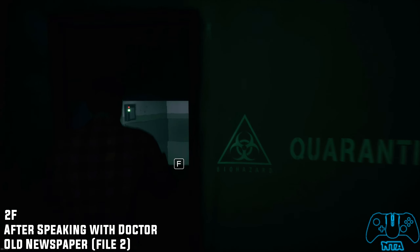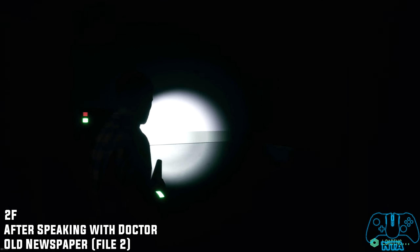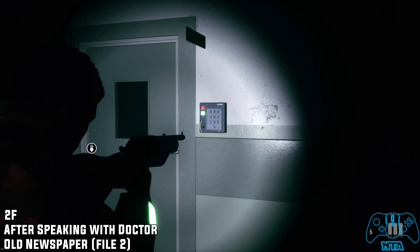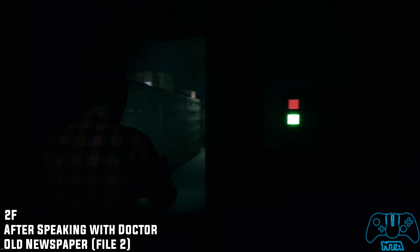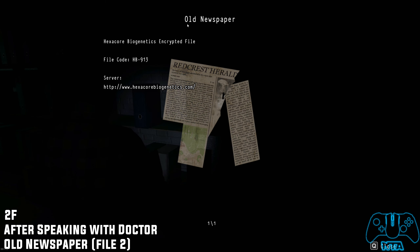One is going to be a hacking cable. Once you gain that cable, go back through the door you came through and hack this door. Once you hack the door, go inside to find the old newspaper — this should be file number two.